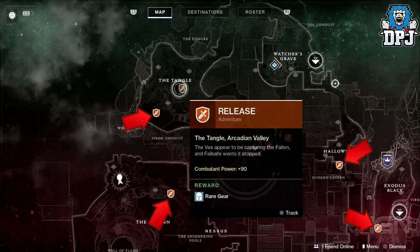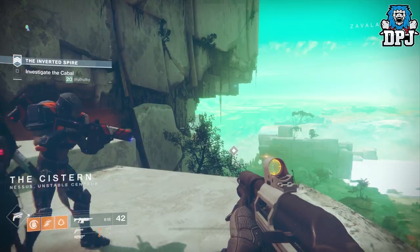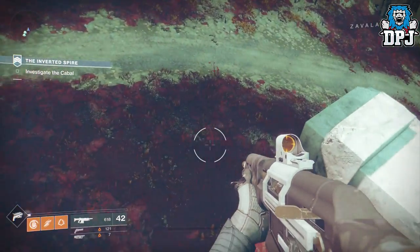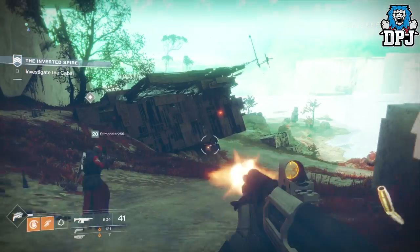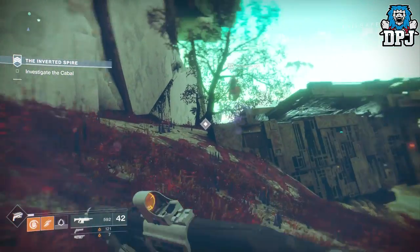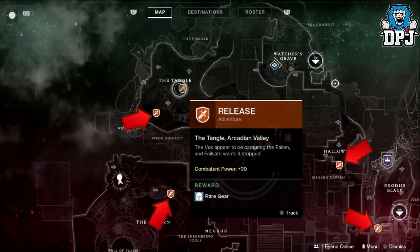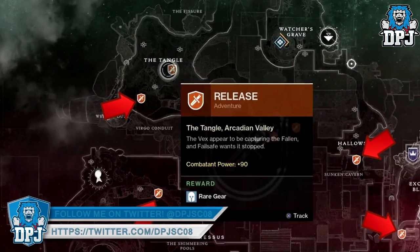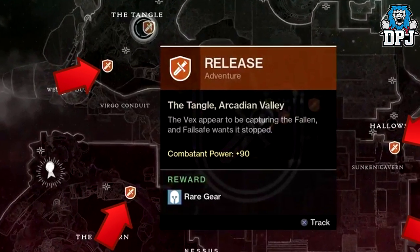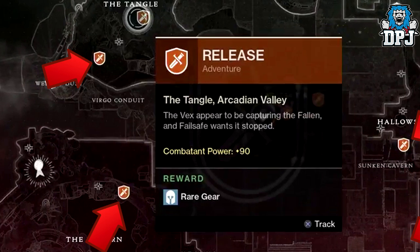We also get to see the adventure icon as one gets hovered over. This adventure is called 'Release' — it reads that the effects appear to be capturing the Fallen, and Failsafe once it's stopped. Failsafe is the new AI which we hear at the start of the Inverted Spire strike — it's exactly what its name says, a fail-safe AI for when things go wrong. Also notice that the reward here is a rare piece of gear and you obtain 90 Combatant Power. I do have a video coming out explaining what I believe Combatant Power is, so stay tuned.